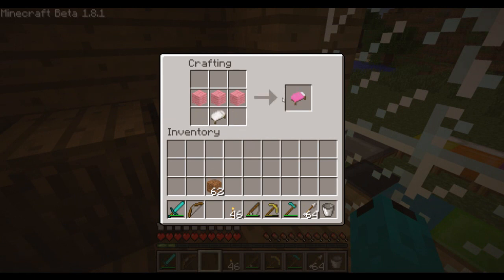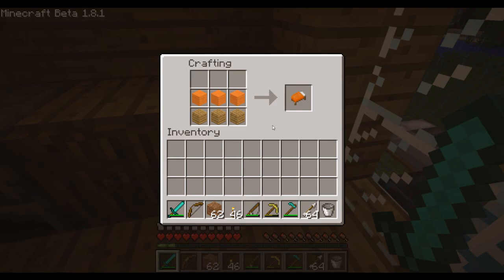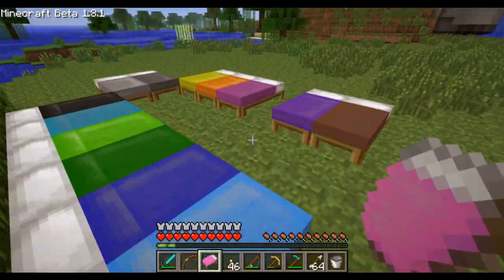Then we can just do this, this, and yes, we have a pink bed now. You can also craft them like this. Let's go outside and add it to the collection. Just wonderful — my wonderful collection of beds.